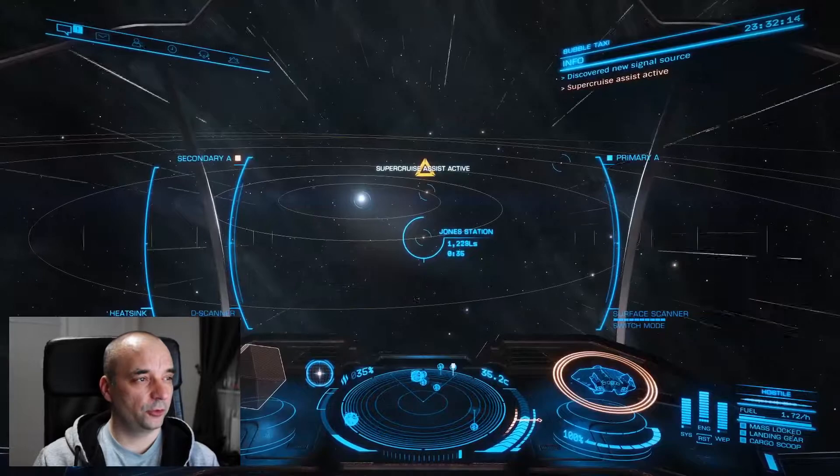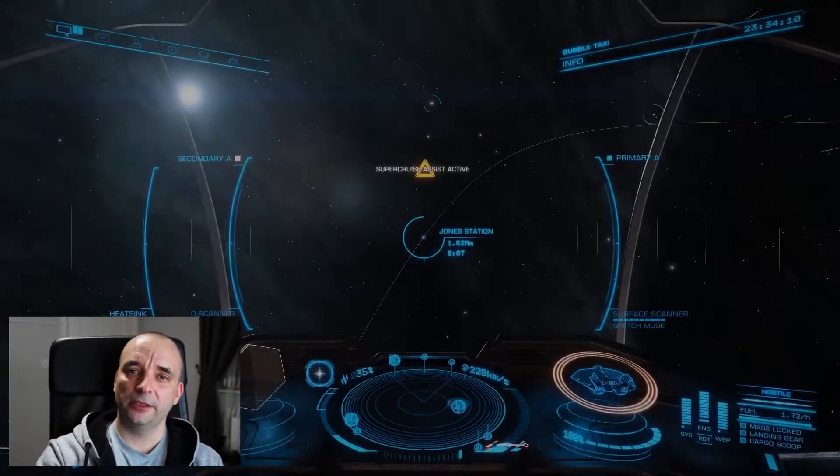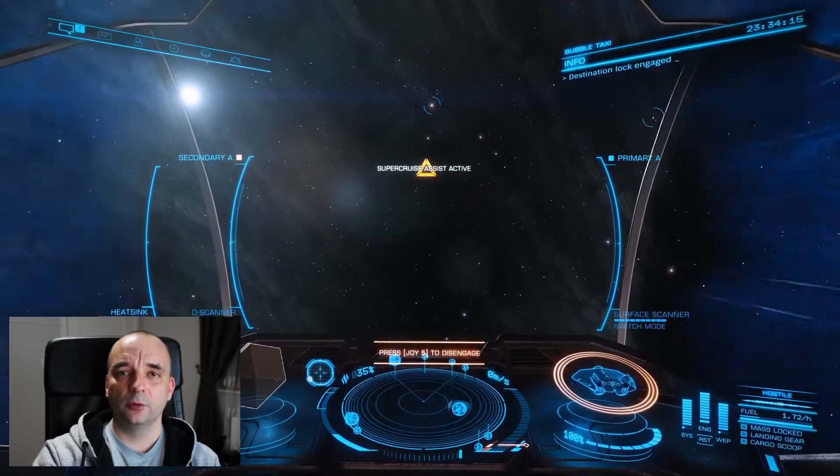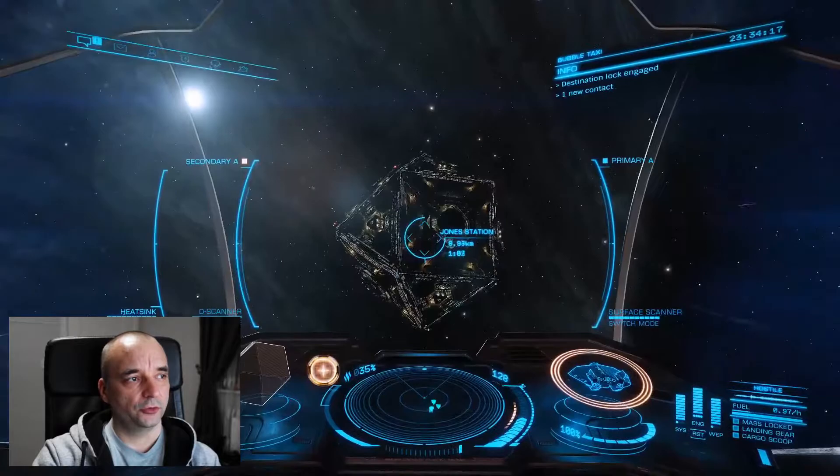When it gets close enough that it's safe to drop you at the station, it will drop you right outside the station and you're good to go.